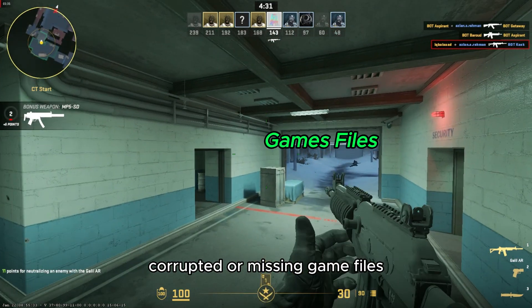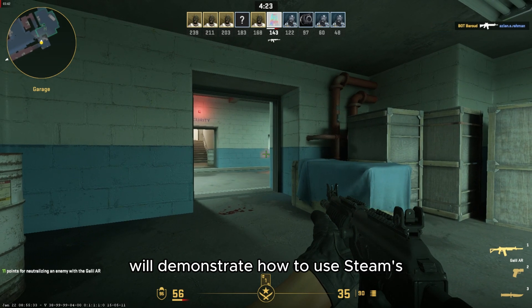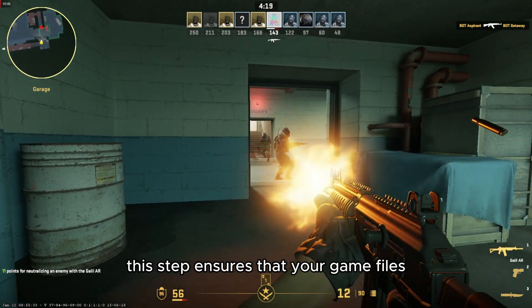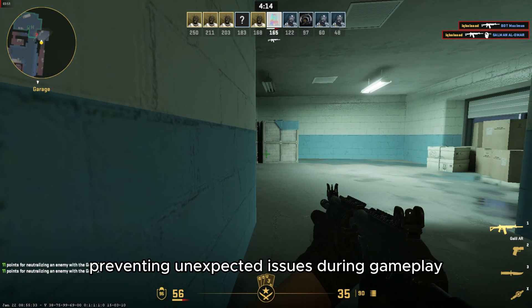Corrupted or missing game files are often the culprits behind crashes. We'll demonstrate how to use Steam's built-in tool to verify the integrity of CS2 files. This step ensures that your game files are in top-notch condition, preventing unexpected issues during gameplay.